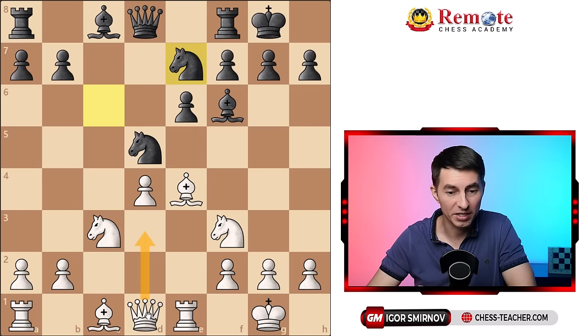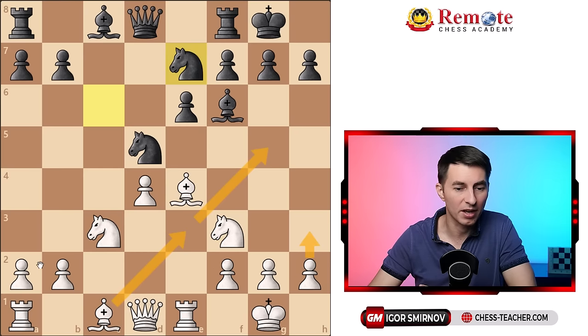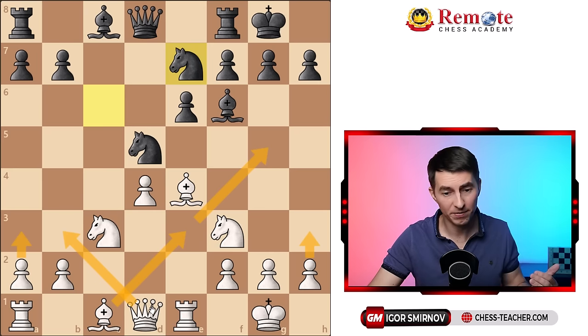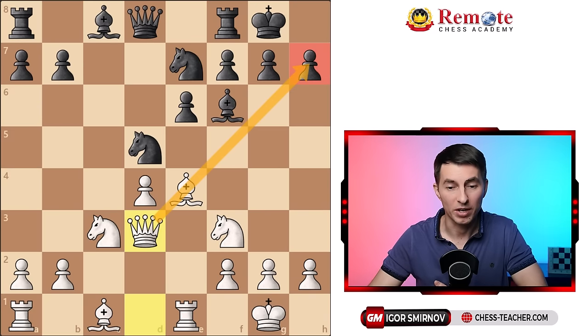I played queen d3, threatening this pawn on h7. And if you think about it that way, you realize that all those moves I mentioned previously don't contain a specific attacking idea, so you can kind of rule them out. Because if you can find an attacking move, that would be the best — in this case, a straightforward threat to this pawn.